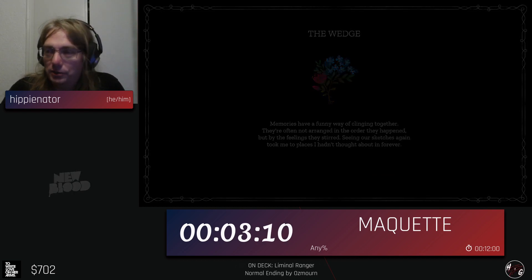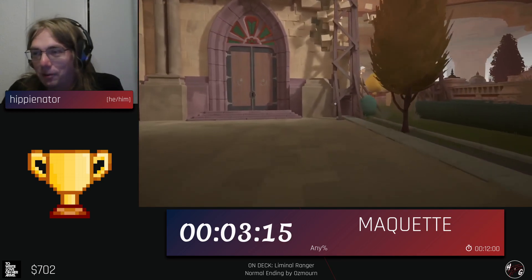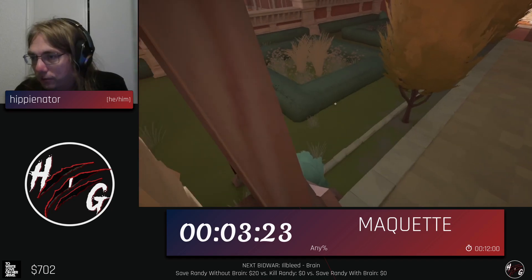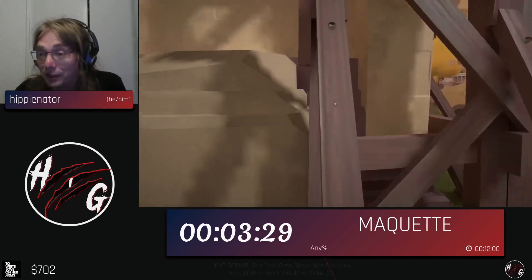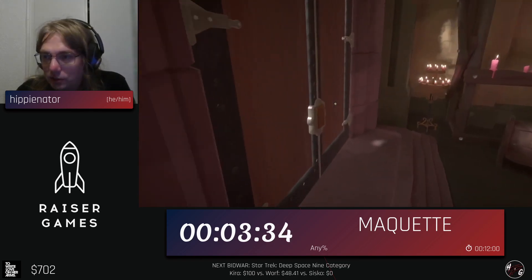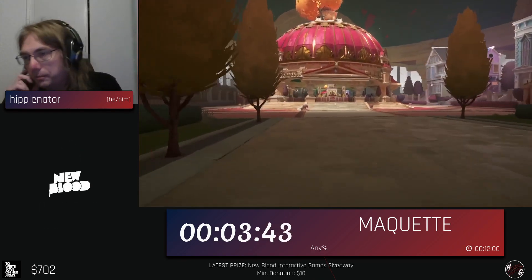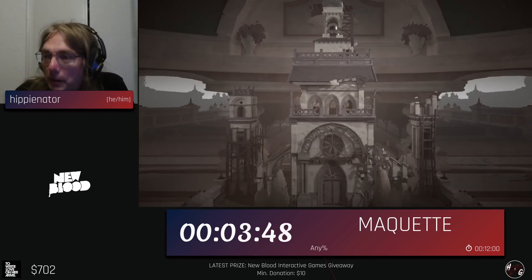Now we are going to skip the entire level by climbing a bit. I'm going to jump into this church here, which has the trigger that spawns the end of level trigger. Sadly, the door here does not open for us, so we have to jump back out, which can be a little bit finicky. Then we just need to click the bell on the church up here. And we're done with the level.